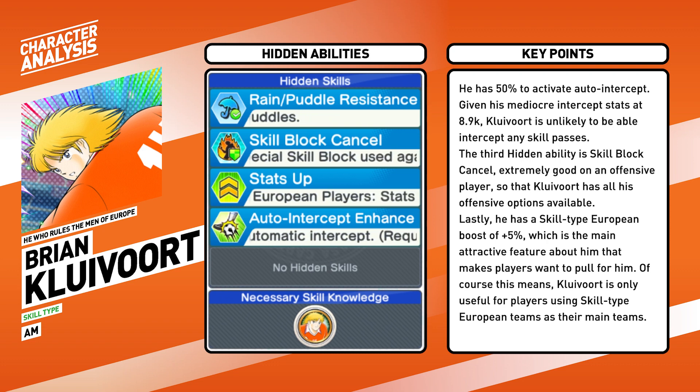His fourth hidden ability is skill type European boost plus 5%, which is the main attractive feature that makes players want to pull for him. Of course, this means Clevert is only useful for players using skill type European players as their main team. Please note that he does not provide any boost to toughness and agility type Europeans, so if you have them in your skill type European super solidarity team, they will not get any buffs.